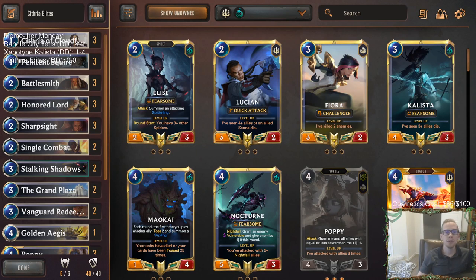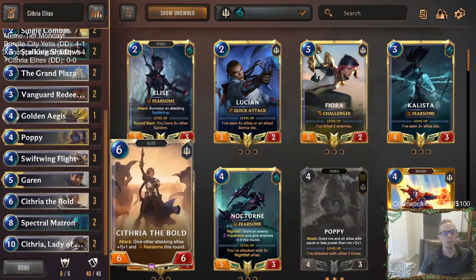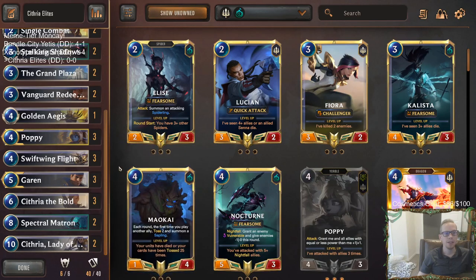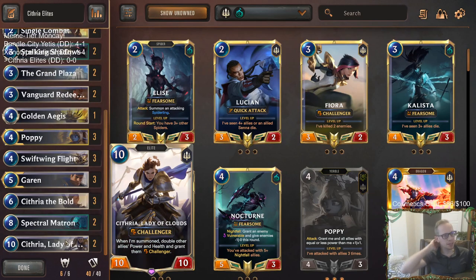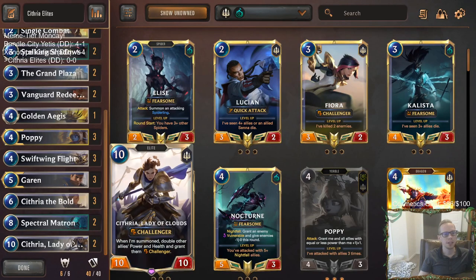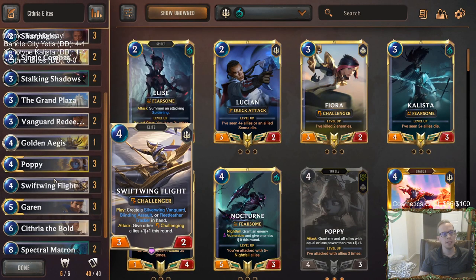Welcome everybody on Twitch chat and YouTube for some Cithria Elites. We have a Demacia deck with all of the Cithrias in it: Cithria of Cloudfield, Cithria the Bold, and at the top end Cithria Lady of Clouds. There's the Vanguard Squire four-mana card that has the art of Cithria, but we're building a deck with just the three named Cithria cards. Since we have Cithria Lady of Clouds, we're going to use Spectral Matron as well.